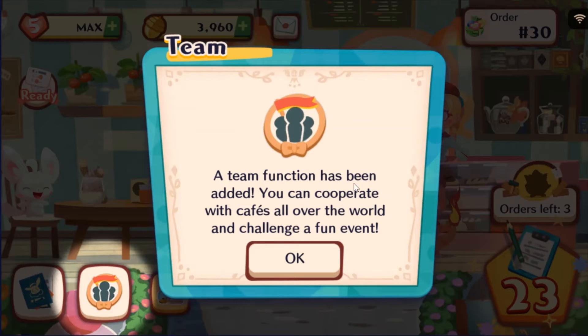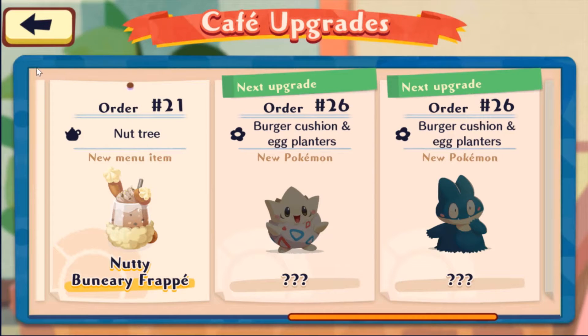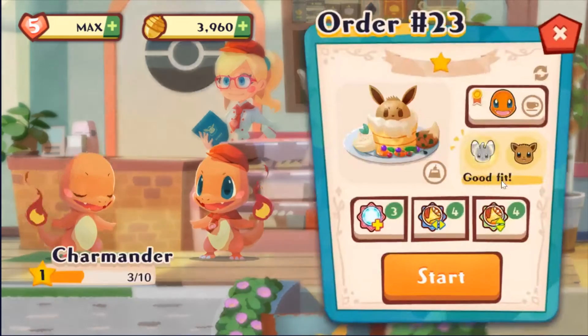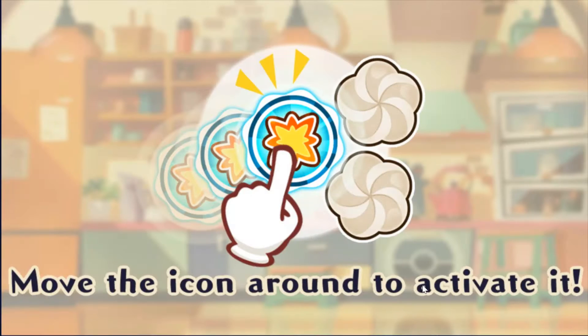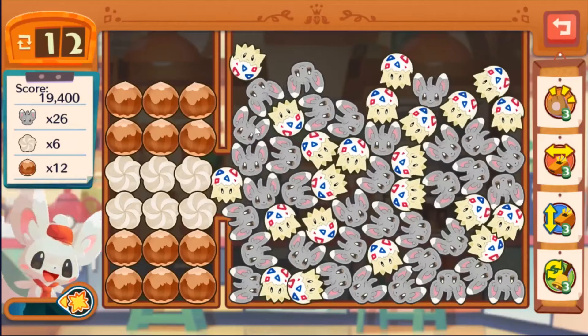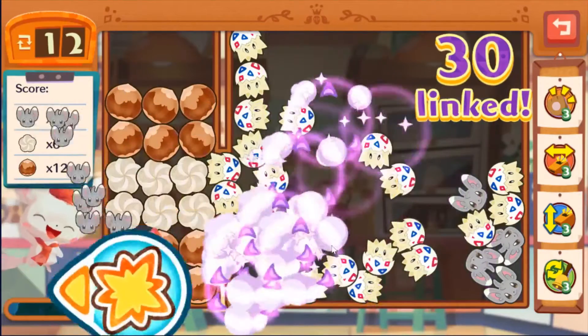We need 3 orders left. A team function has been added — you can cooperate with cafés all over the world for a fun challenge event. We get a burger cushion and egg planters to get Togepi and Munchlax on level 26. We're almost able to unlock Slurpuff on order number 24. So instead of going into the leader menu it can just do a good fit.